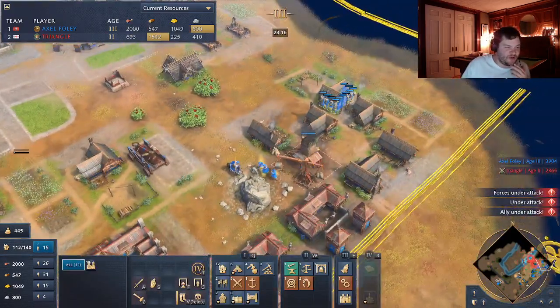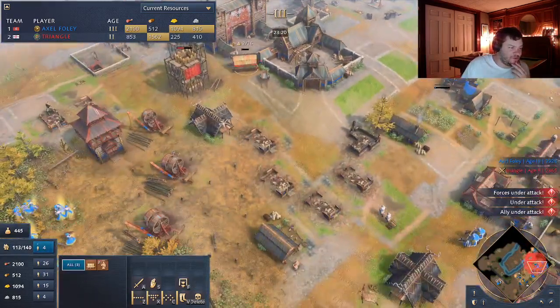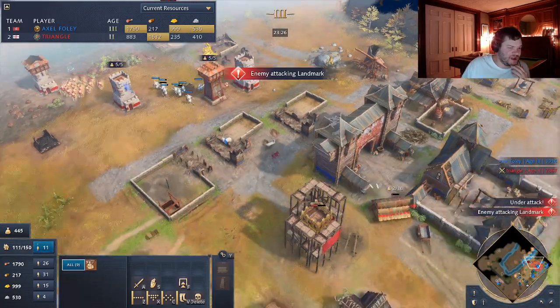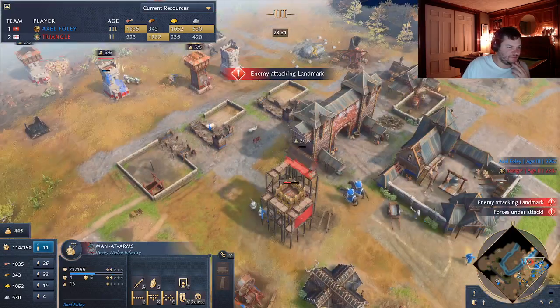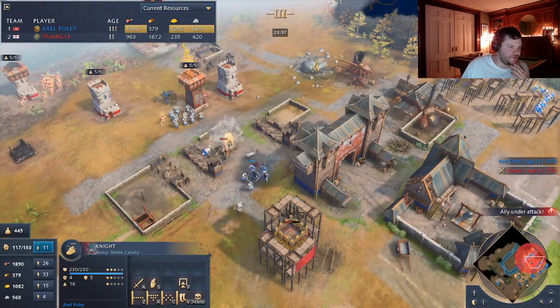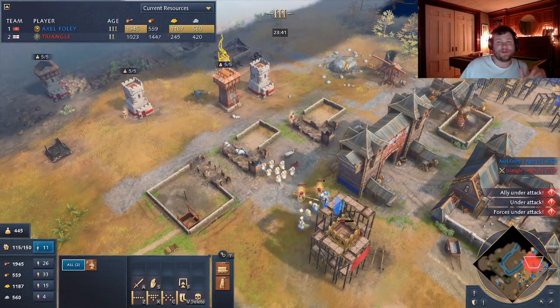I bring my scouts over from where they'd been sitting. There are still more longbowmen - he's not giving up. Don't let the general Mangonel die! Oh no, it's dying. Do I have another Mangonel? Thank god I do. I'm building houses - I'm at 140 pop, just get the houses up. I can honestly get a castle down right now. Nine men-at-arms can just push these guys back so easily. They tickle him. I've got the knights too.